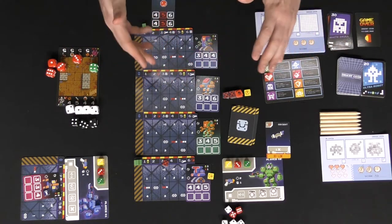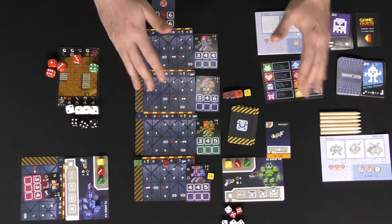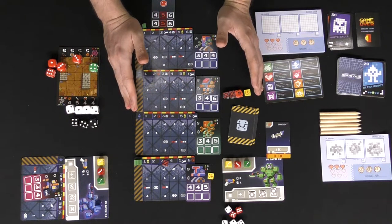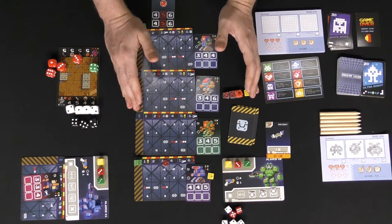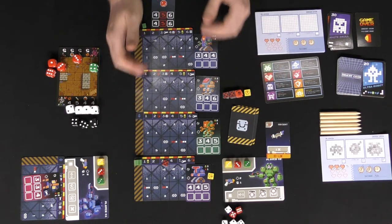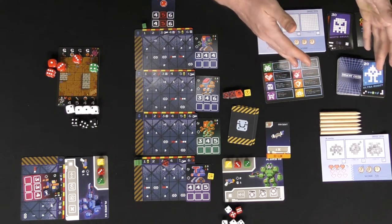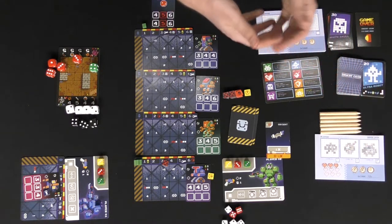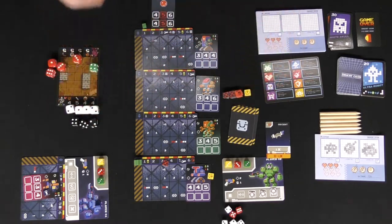All three games play differently: a single-player competitive dungeon crawl, a one-to-two player cooperative game using tactics and specific movement actions, and a unique roll-and-write where you fill in shapes in a puzzle fashion. Now let's review them.